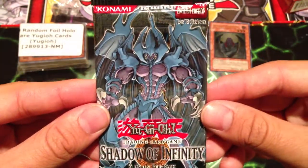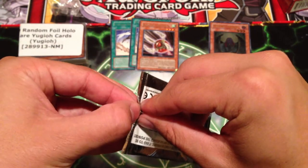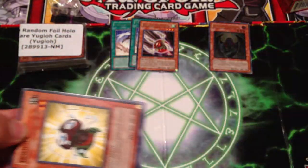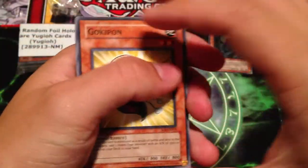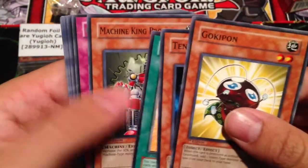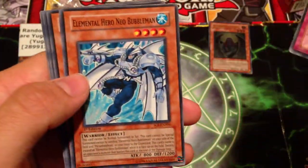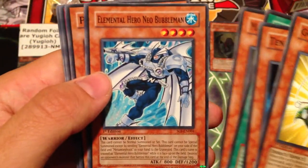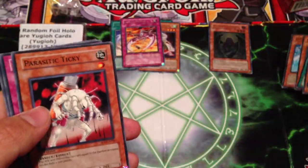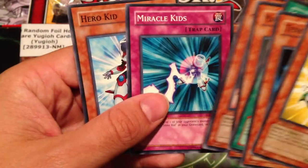All right, the last Shadow of Infinity pack. Gokupan, Tenkabito Oceania, Symbol of Heritage, Machine King Prototype, Option Hunter, Elemental Hero Neo Bubble Man — cool, I like that one, I'll set that to the side — Parasect Tricky, Miracle Kids, and Hero Kid.